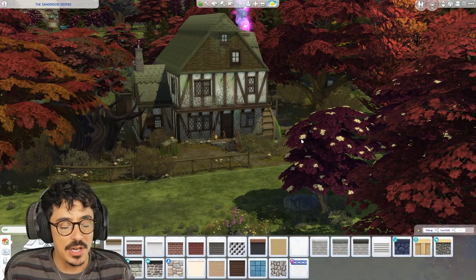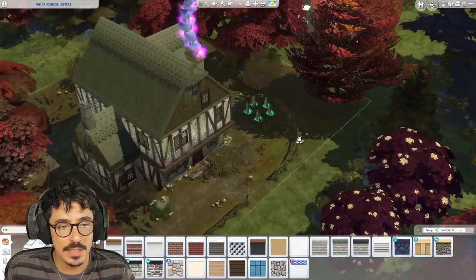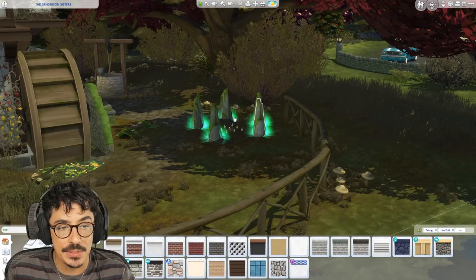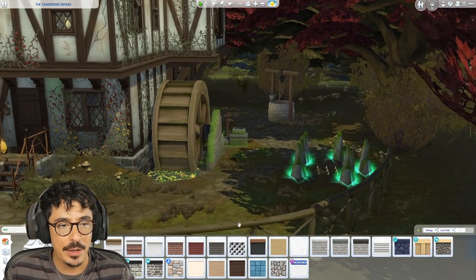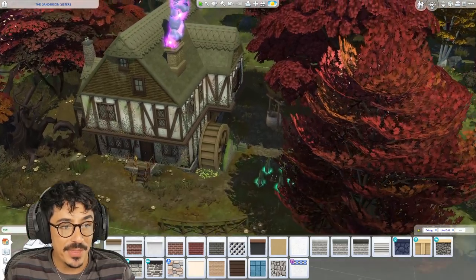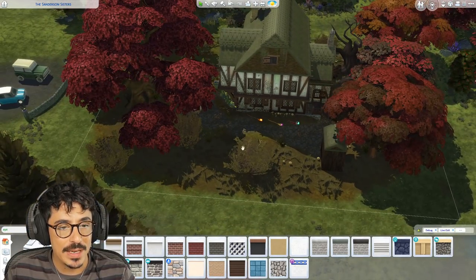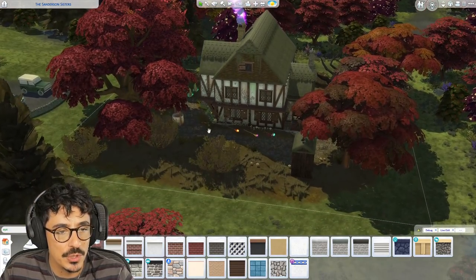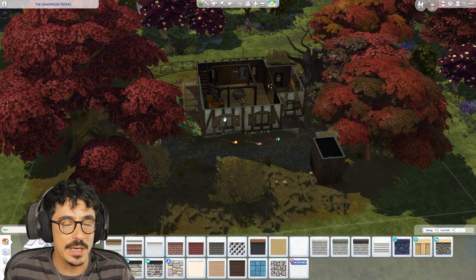Here we are, my sweethearts - back at the Sanderson Sisters Cottage. A few little things have changed from last time. One of you suggested a little standing stone circle, so I did that and put some candles in there as well. There's a little well over there too. I'm still going to pop a tree in this little area here, but for now I'll leave it open until we've decided on the interiors.